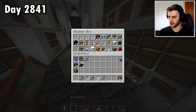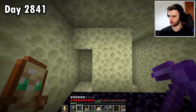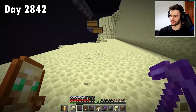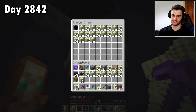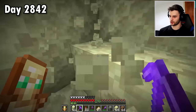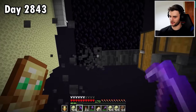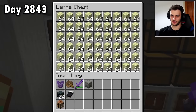Every item that I need is right here, so let's head to the end to start building. First I need space around the obsidian platform, so I need to mine loads and loads of end stone. Even with Haste II Efficiency V, this will still take a while. Mining out all this end stone was a lot more effort than I thought. I've gone from no end stone to loads of end stone. The next issue I have is those endermen — if I don't do something to get rid of those, the wither will start shooting them and everything could go wrong.